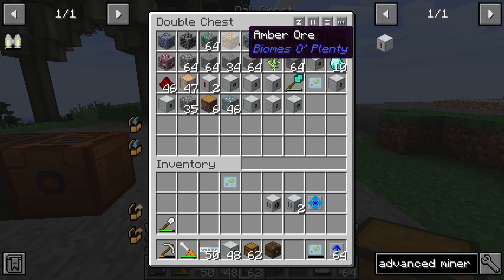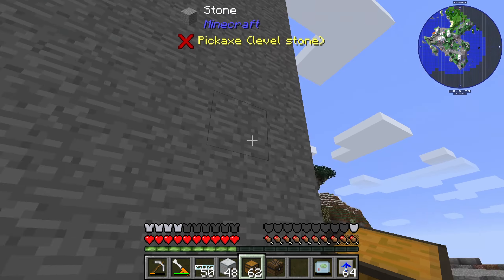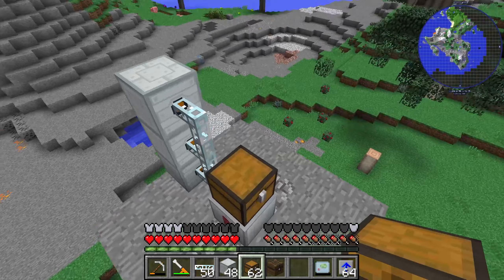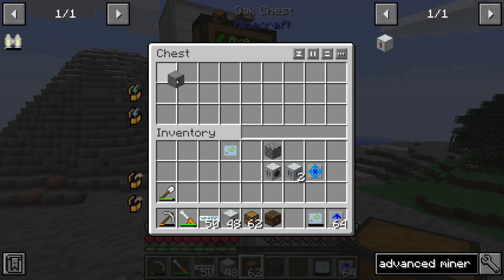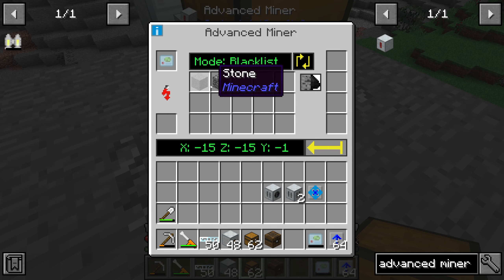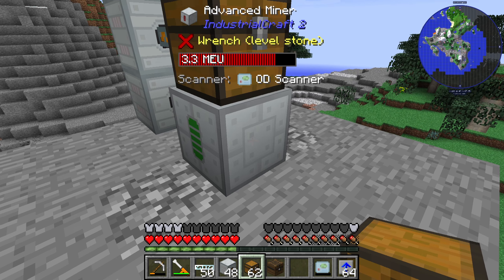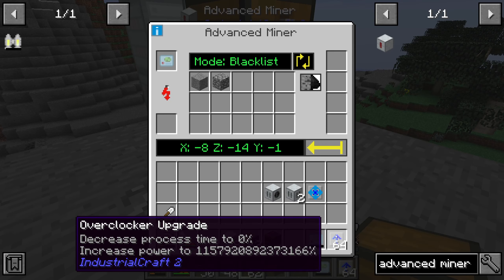We need to set a filter first, because otherwise our platform will be mined by the miner — which we don't want. Place in the OD Scanner and set up a blacklist filter for stone and cobblestone, so that we don't collect any stone or cobblestone.